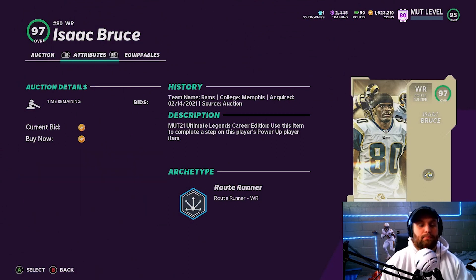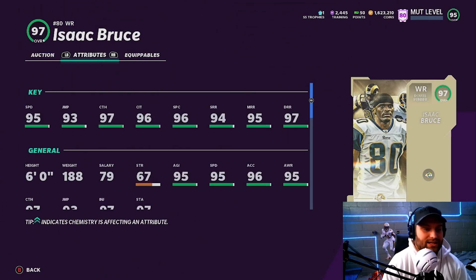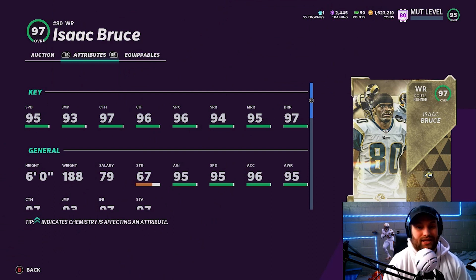At number 3 we have Isaac Bruce — the brand new Ultimate Legend. 95 base speed, six foot, gets wide receiver playmaker, and has crazy route running — all 94 plus, even 95 plus with the power up. His catching is insane, all 96 plus, and he is a route runner archetype. He's an all-around great receiver and a very fun card. He is a little expensive right now since Ultimate Legends are tough to pull, but I truly think he'll come down in price. A six-foot route runner with wide receiver playmaker is rare — not bad at all for Isaac Bruce.